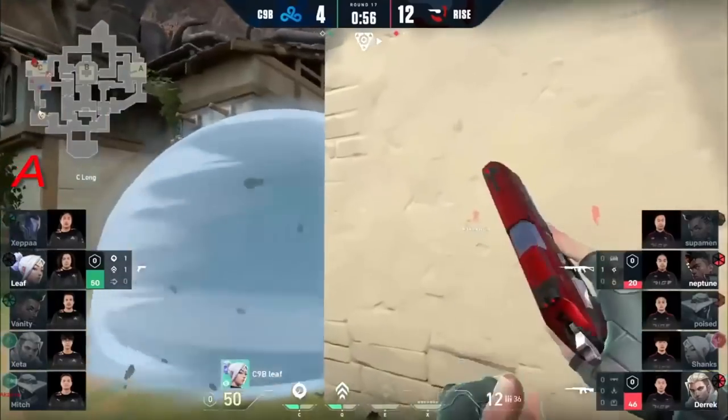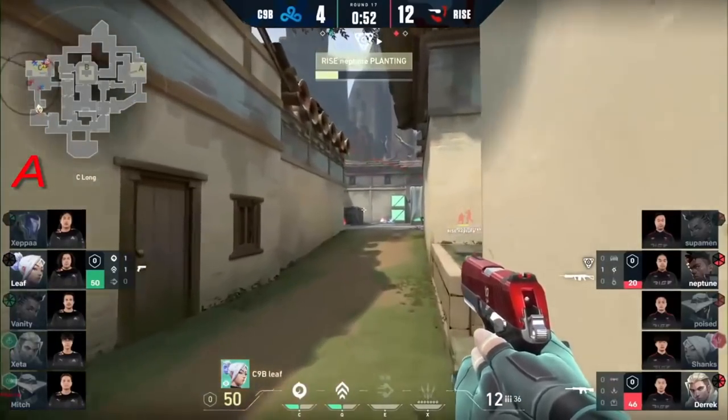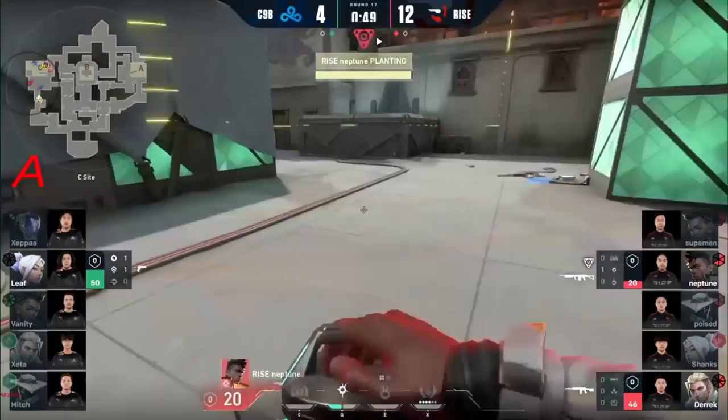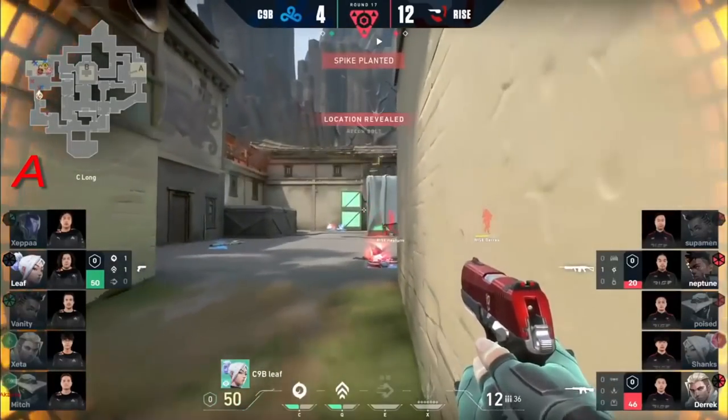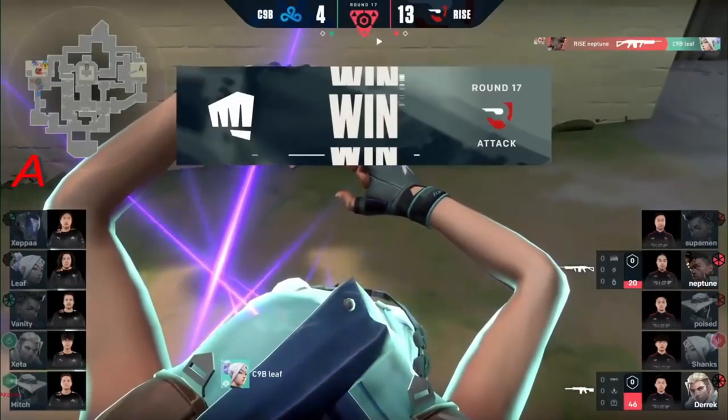Just so touch and go for him right now. If Ryze solidifies this, they move on to face 100 Thieves — they have beaten Cloud9 13-4 on Haven if it happens. And I like this — they're still planning to back at C because they know that Leaf doesn't have a weapon. And that's it. 2v2. What about this between the two? And that's what the trades of 1946 name is doing. Thank you.